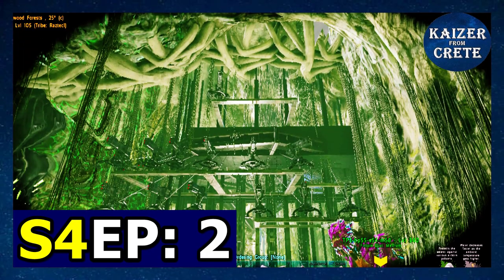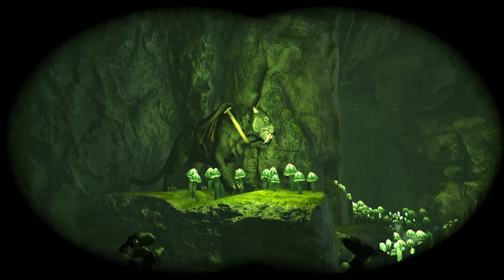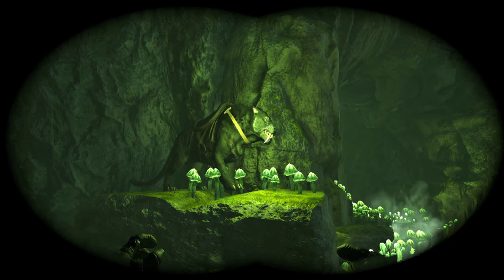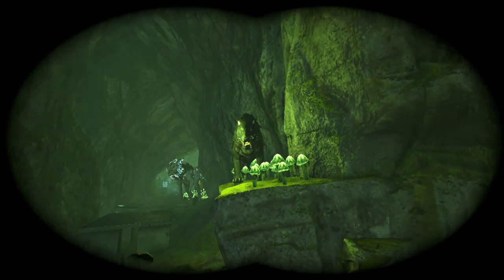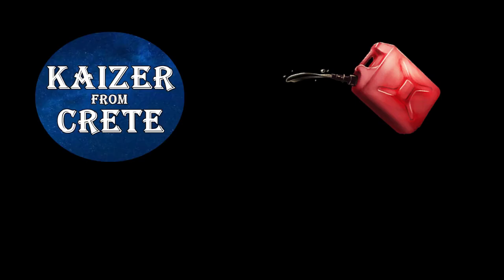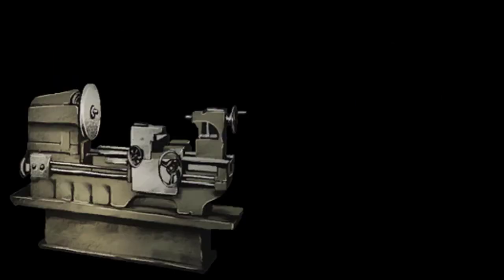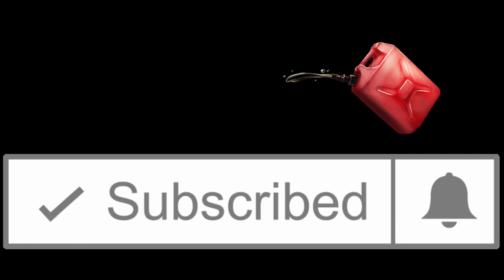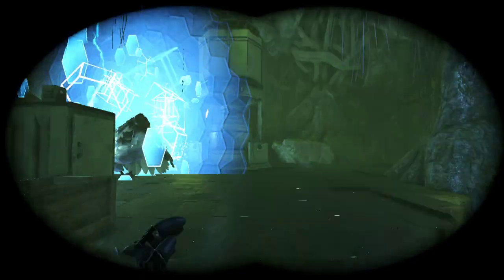The death wall in the swamp cave is up and running. Welcome back to episode 2 of season 4 of my official small tribe series. This is a saber tooth in the swamp cave — it just looks really good. Now the intro: before the video starts I'm gonna need you to bring some gas, gasoline. This channel Kaiser from Creed is a fabricator and I farmed everything but gas, and that gas is your subscription. Now let's go and build the death wall.